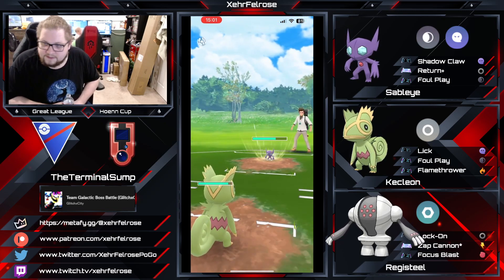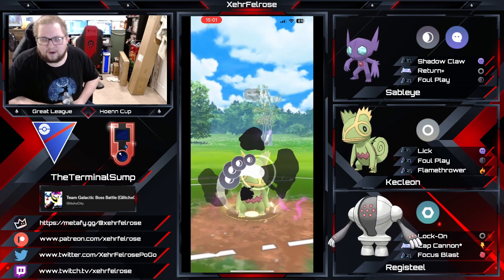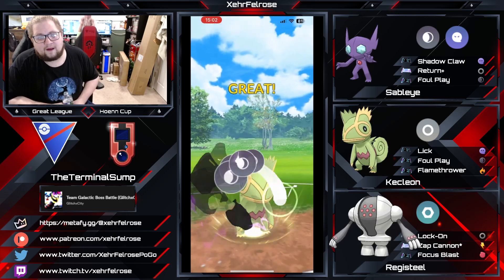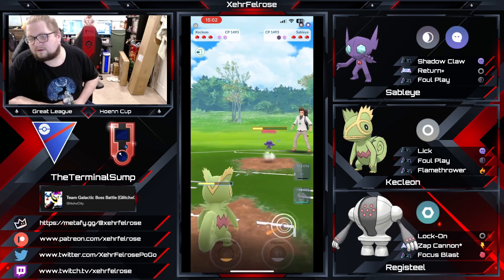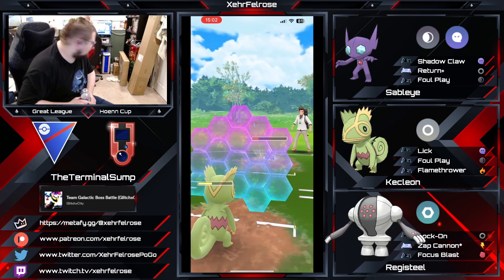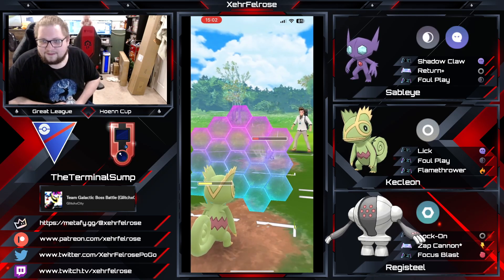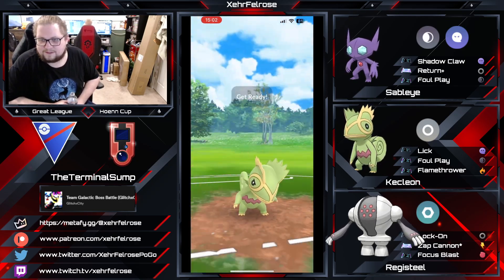That's huge because you'd assume — once again — the opponent's got a Swampert in the lead, so they've probably got something in the back to cover the grass or Altaria weakness. Maybe the Altaria itself could be back there. The baby laugh in the background is just so cute.